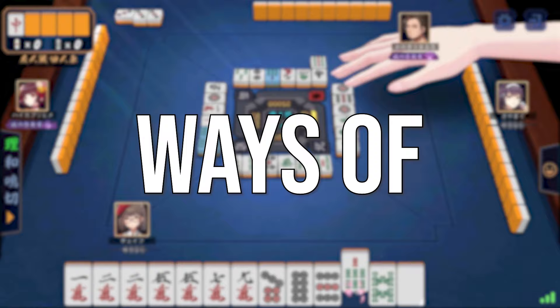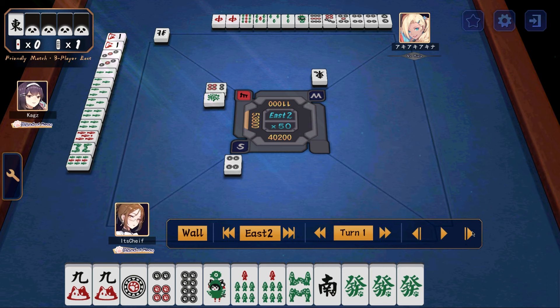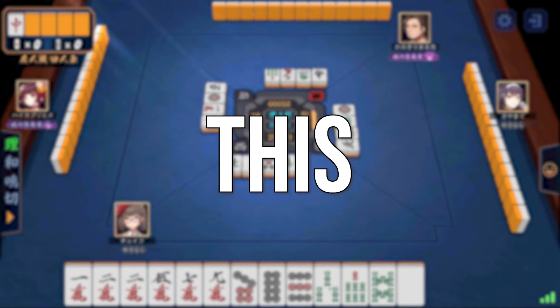For instance, when you call a Closed Kahn, you can immediately flip the next Dora tile over. This is as opposed to an Open Kahn, which requires you to draw a tile, then discard a tile before you're allowed to flip the next Dora tile over.